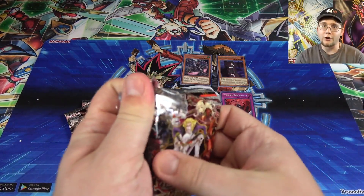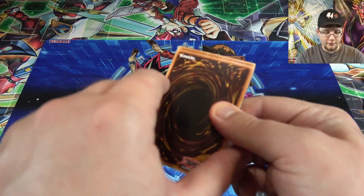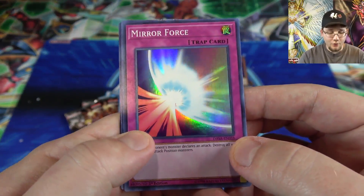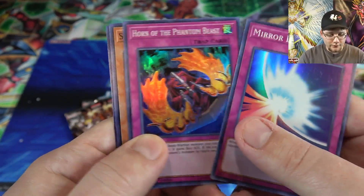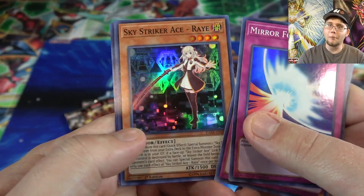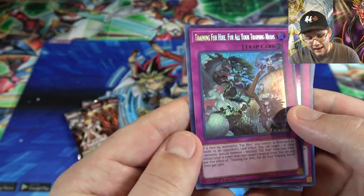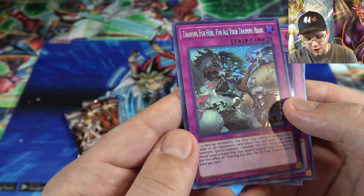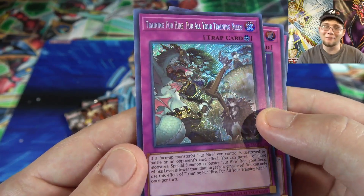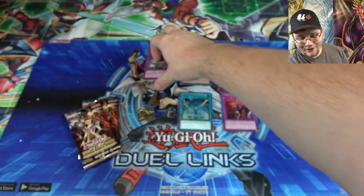I feel like all the Sky Striker cards are going to be really tough to get soon, because they really are going to be the next meta deck. Mirror Force — oh, that's cool. Horn of the Phantom Beast. Then we have another Sky Striker Ace Raye, so I think I finally have a playset of her now. Quick Booster after that, and then Training Fur Hire — for all your training needs. I only got one of those out of my box too. Just the puns with that name, kind of funny.